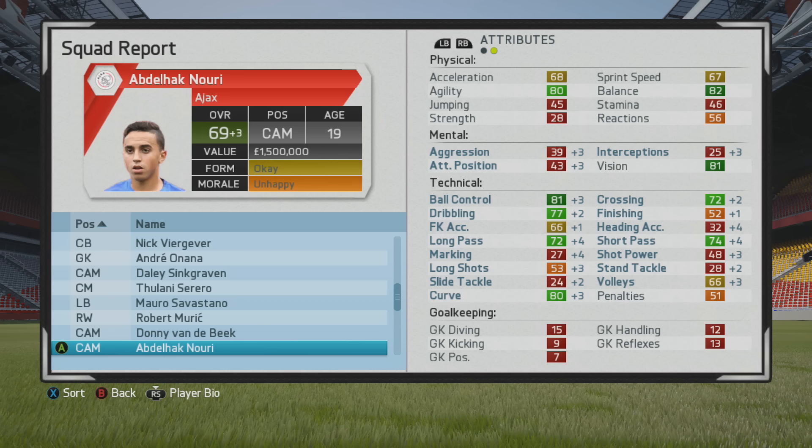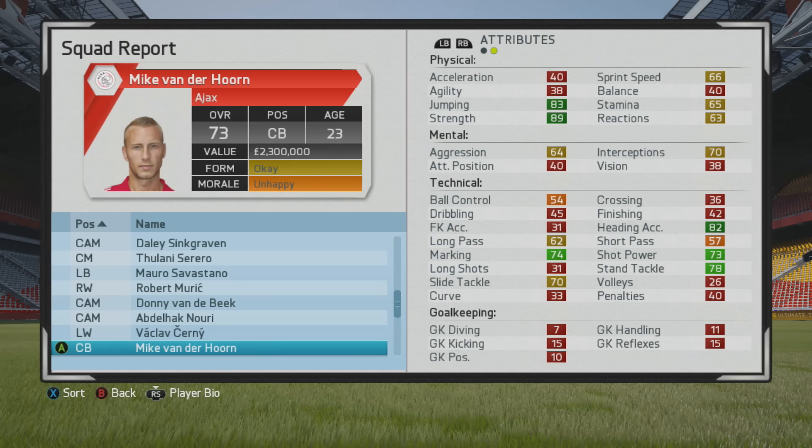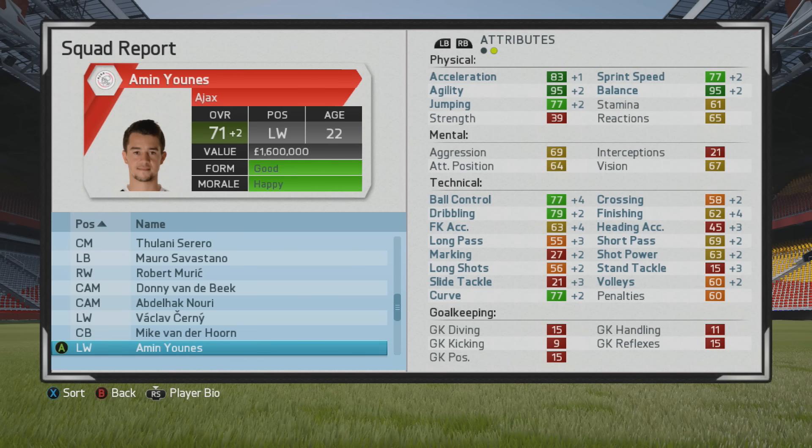Nuri had good growth up to a 69 overall — I trained him only once or twice, so it was mostly on its own. Cerny — I don't believe I trained him at all, yet he had solid ball control and dribbling growth. He's a wonder kid with 86 potential, so I'm thinking about testing him next season because of that big gap between his current overall and potential. I want to get him up there as soon as possible.